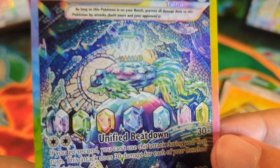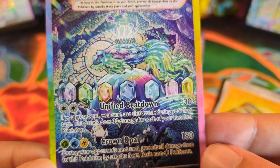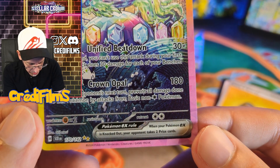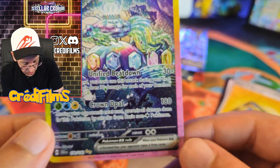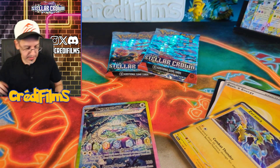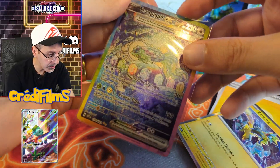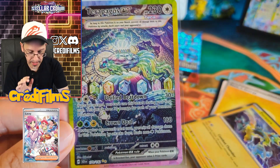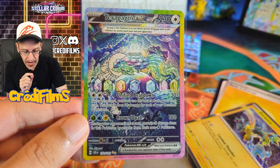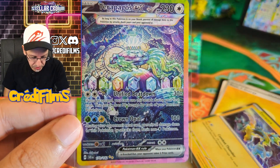Look how incredibly detailed this Pokemon card is. I don't know if it rivals the Giratina from Lost Origin in terms of detail, but this is just an amazing, colorful-looking artwork. Unified Beatdown — Crown Opal for 180. Three different energy types. During your opponent's next turn, prevent all damage done to this Pokemon by attacks from basic non-colorless Pokemon. I think this is the most expensive card from this set right now, and I have a feeling it's going to stay that way. The Bulbasaur, Squirtle, and Lacey SIR are top contenders for market value, but this card is the highest in pre-sales right now.